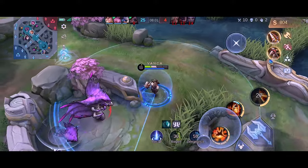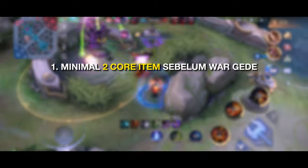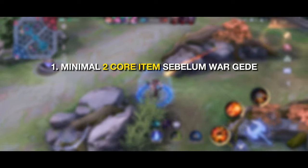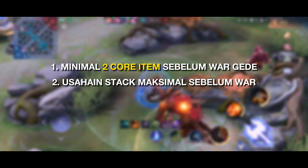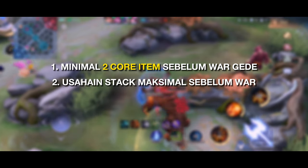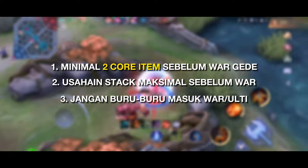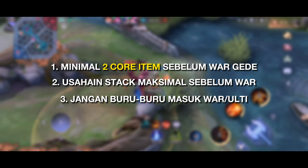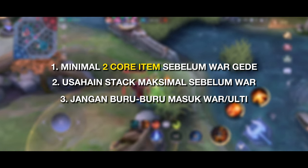Dari semua contoh team fight itu, ada beberapa hal penting yang harus kita catat. Pertama, sebelum join team fight yang besar, usahain setidaknya punya 2 core item biar maksimal damage-nya. Kedua, usahain stack kalian maksimal biar damage juga maksimal dan kalian gampang gerak antar musuh — jadi kita bisa ulti sambil gerak kenceng dan musuh kadang susah nangkep kita. Ketiga, jangan buru-buru masuk dan ulti di war. Tunggu setidaknya stun musuh cooldown baru masuk biar gak cancel ulti kita. Karena kalau ulti kita kecancel, biasanya damage kita itu gak maksimal.